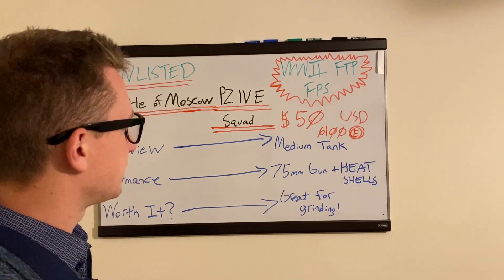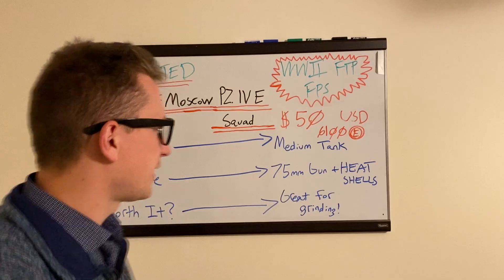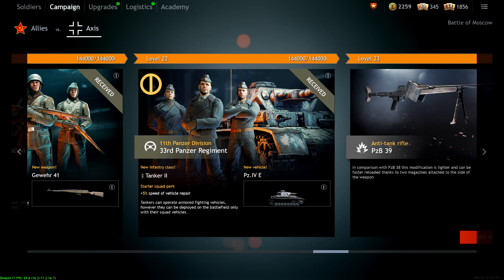So, an overview. This is a medium tank, and I'm really surprised Enlisted went ahead and added this. It's kind of like a level 20 tank — really towards the meat and potatoes when you're grinding the campaign for the Battle of Moscow. You're going to have to grind a substantial amount to unlock it. It takes a lot of time to get to that level to get the tech tree, or the free equivalent of this tank. So the fact that you can purchase a high-end reward tank right away for $50, especially if you're a new player, it's kind of insane in my opinion.